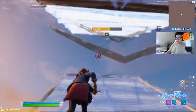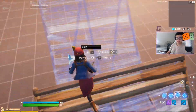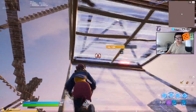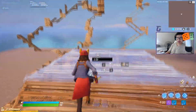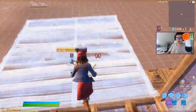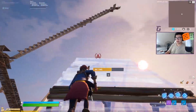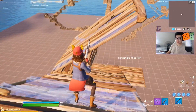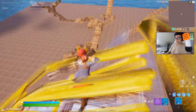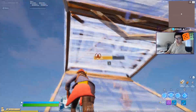Whether you then do another double ramp, go around for a side slide, or extend your builds to body block your opponent before doing 90s is up to you. The key point is: you don't always have to follow through the builds closest to your crosshair. You can turn it around, edit other pieces, and keep your opponent guessing. If you always edit through your cones and floors, he'll just wait for that edit and pop you. Don't give your opponent the luxury of knowing what you're going to do next.